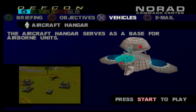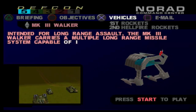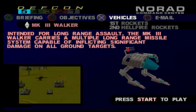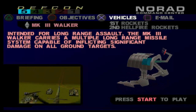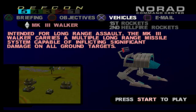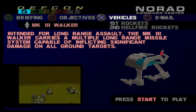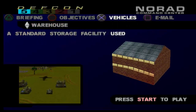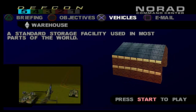Aircraft hangar — serves as a base for airborne units. There's the Mark III Walker — basically their Slayer tank. Rockets and Hellfire rockets. Intended for long-range assault, the Mark III Walker carries a multiple long-range missile system capable of inflicting significant damage on all ground targets. And it's very slow, if you couldn't guess. Where's the Mark II, though?